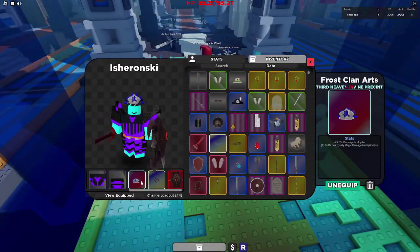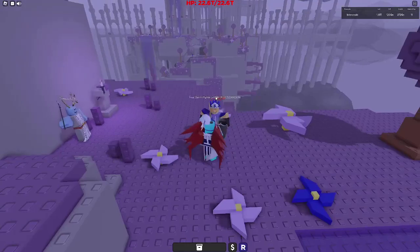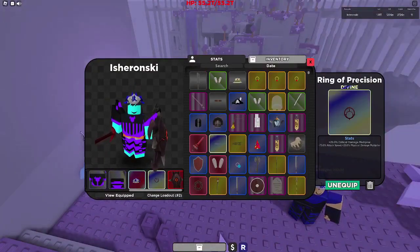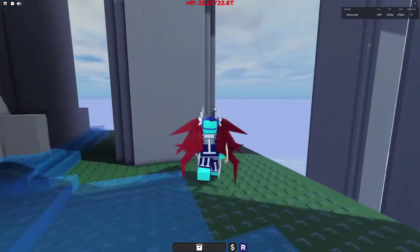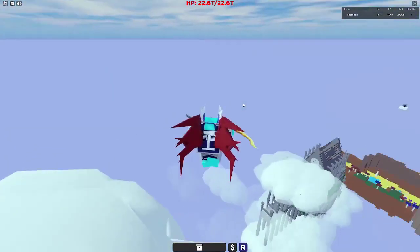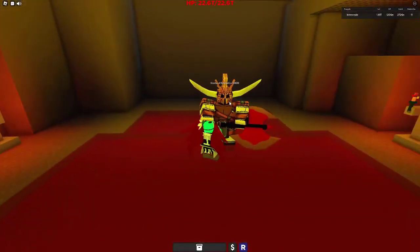And then we have Cross Clan Arts which is from Rebirth 8 as well. If you go here to Rebirth 8 you'll see that the Hill Fighter is right here — just keep killing him and you'll eventually get it, it's a 5% drop chance. Next up we have Ring of Precision which is from Chronos of the Past. To get there, go to the starting island, equip a flight build, and go through the black portal. Then fly up to the Sky Store and you'll see there's a portal right there — fly to that portal and you'll reach the Chronos of the Past.